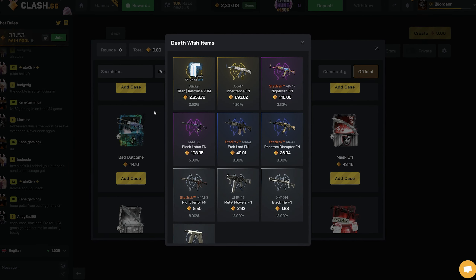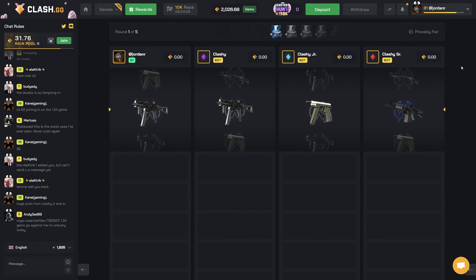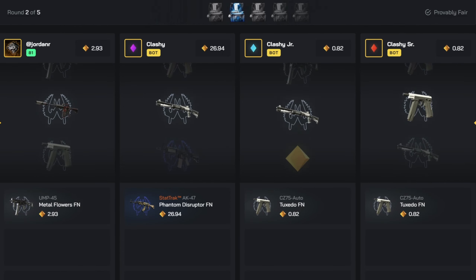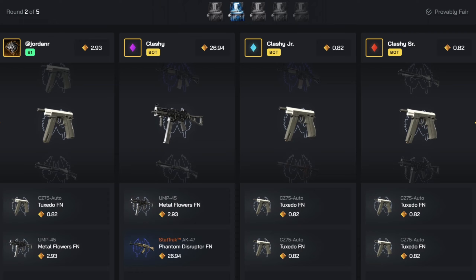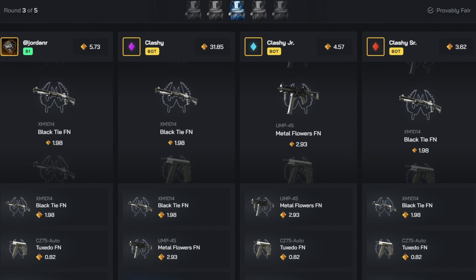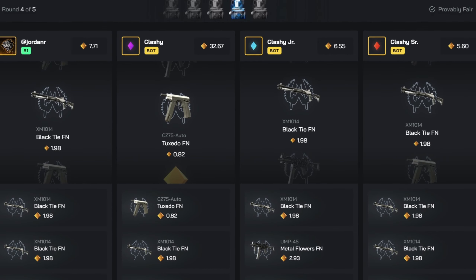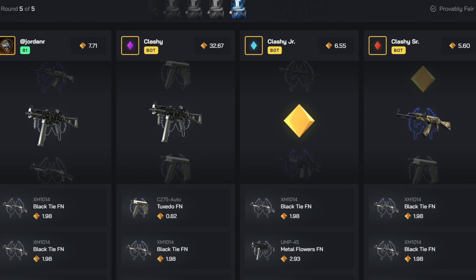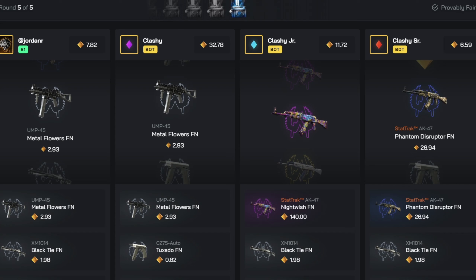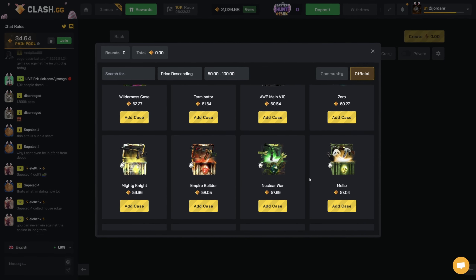Let's move on to another new case - the Death Wish case. If we could hit the 0.5 percent it'd be bonkers. We'll do five of these in a 2v2. We get an AK Phantom Disruptor - it's something, but not good, just a 26 lead. We need something better for this to pay. The clash icon drops in for them - they pull the Night Wish which is 140. That paid pretty dog shit - 112 for 220.